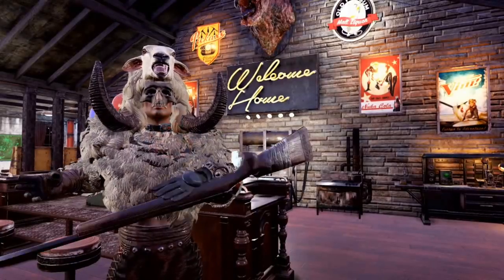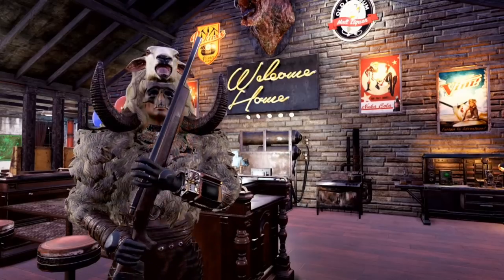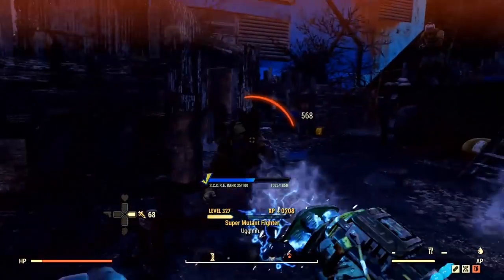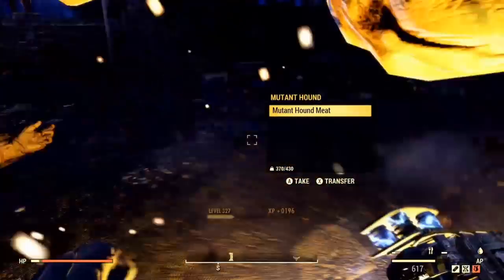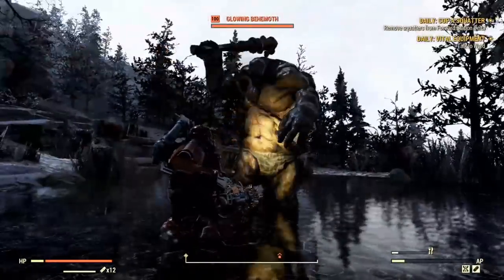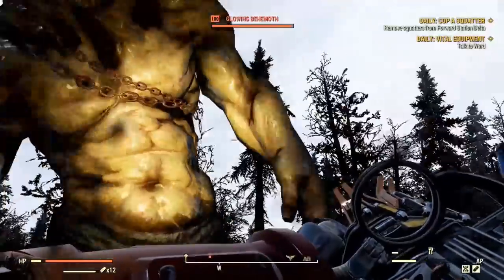G'day guys, this is Tyr and welcome back to another Fallout 76 guide. This one has been requested a lot from new players that have found my channel. In today's video I will be explaining in depth how to effectively and correctly play a low health bloodied build in Fallout 76, complete with every single tip and trick I could think of, so be sure to watch the whole video. I often find myself answering questions about how I stay alive with such little health, why I have so much radiation and how I'm dealing so much damage, among many other frequently asked questions.